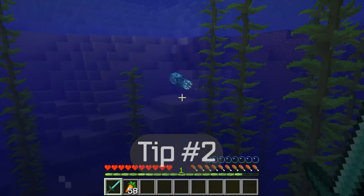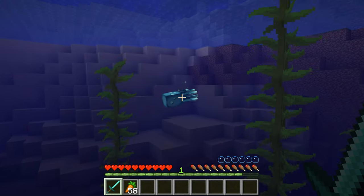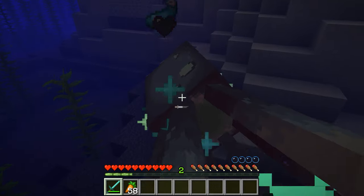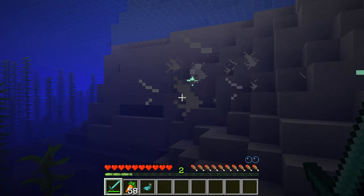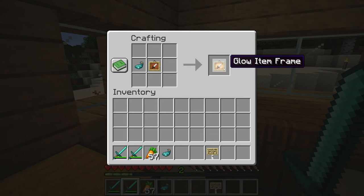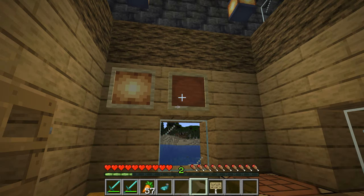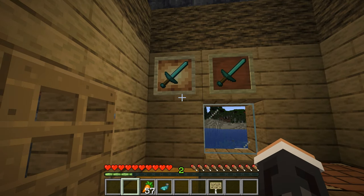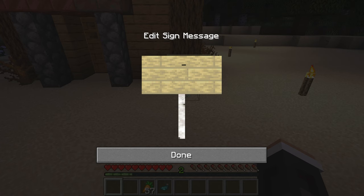Tip number two. A glow squid can be found in underwater caves or deep ocean areas. Glow squids can drop glow ink sacs, and these can be used for making a number of items, such as glowing item frames. Here's the difference between a glowing item frame and a regular item frame. You can also use glow ink sacs to make glowing text in your signs.